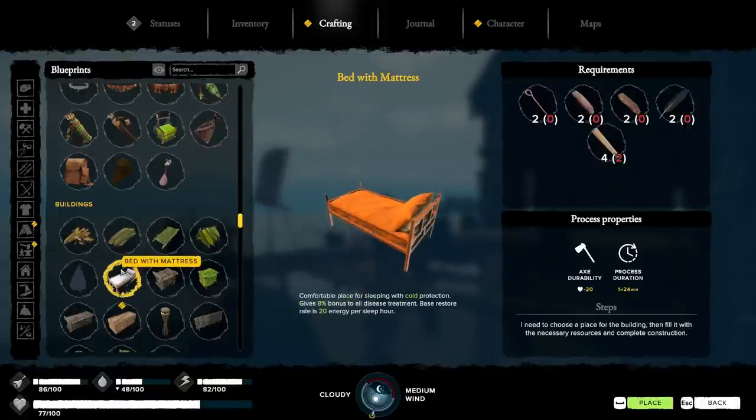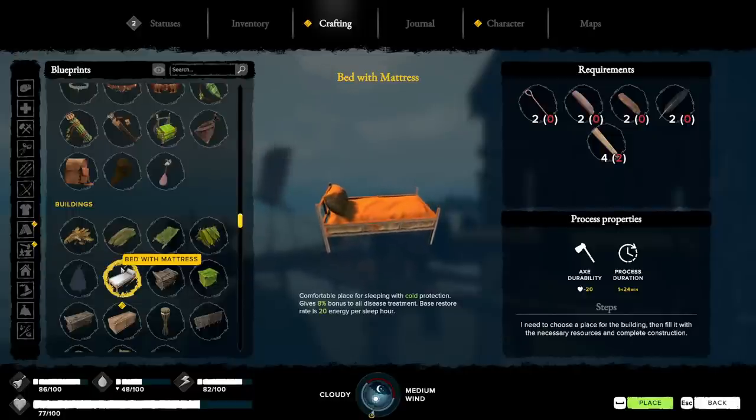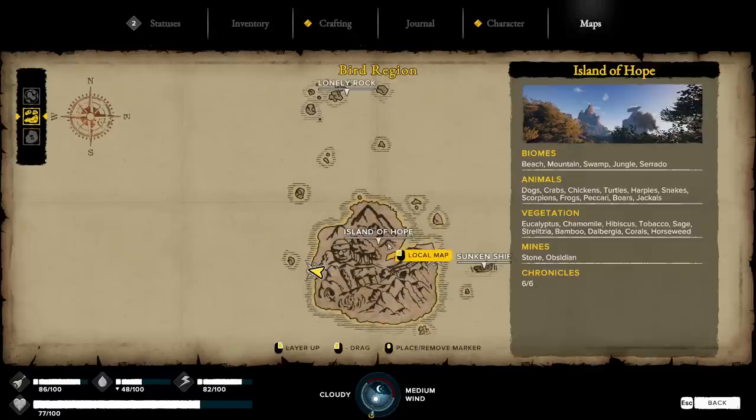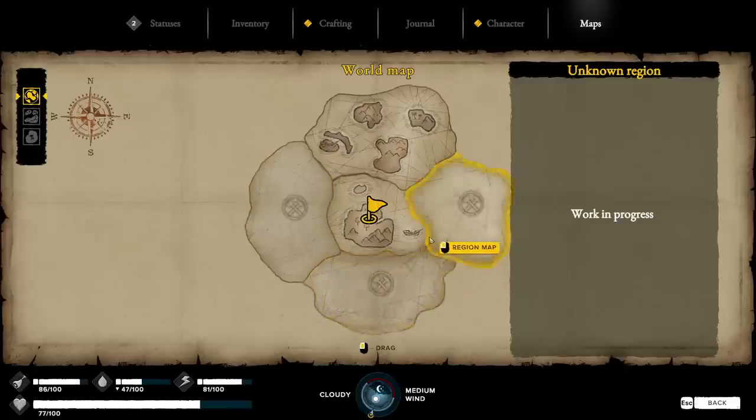I can make a bed? 20 energy per hour of sleep. We're definitely going to be making ourselves a super fancy house here pretty soon. I'm going to be here for a long time, because there's still three things that aren't even in the game yet. The game is in early access now. Work in progress - so there's still three things that are going to be added. I'm 100% going to be continuously coming back to this game, so if you're not subscribed, make sure you subscribe.